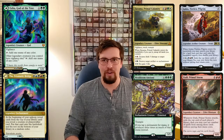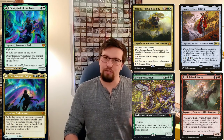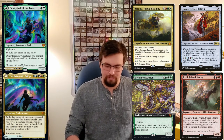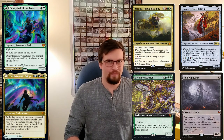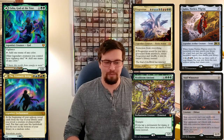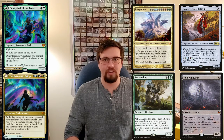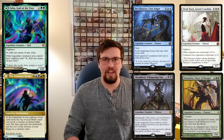You can throw in Golos so you also have that mana sink — you can spin his ability and he's very good at top deck manipulation too. Vorinclex is just disgusting. You can throw in Progenitus because that seems very fun. Terastodon is good removal. You can throw all the Praetors in like Sheoldred, Vorinclex, Jin-Gitaxias, and Elesh Norn.